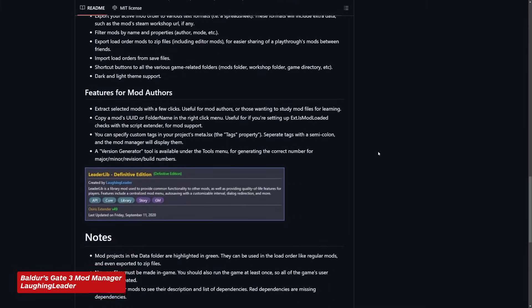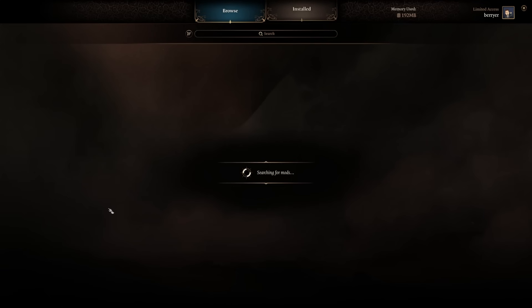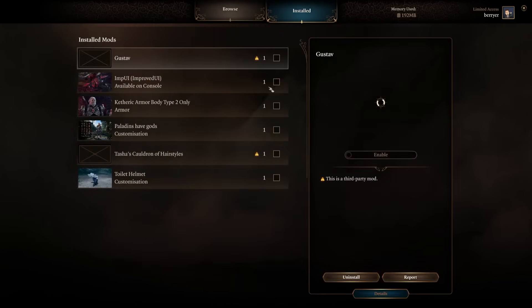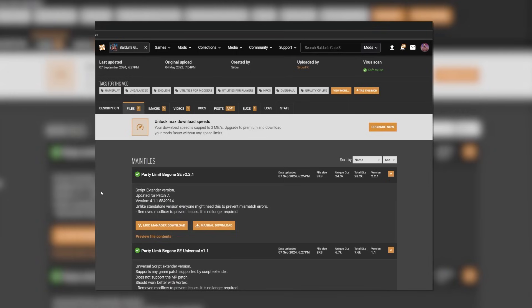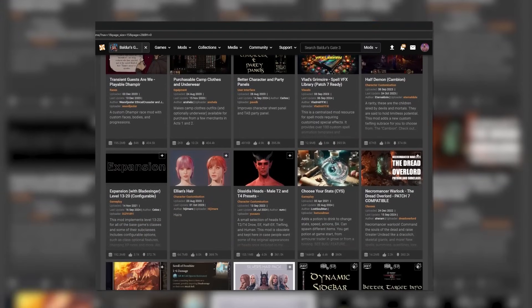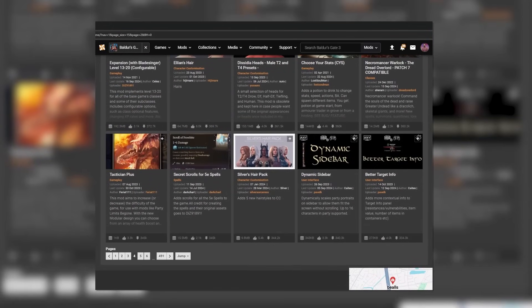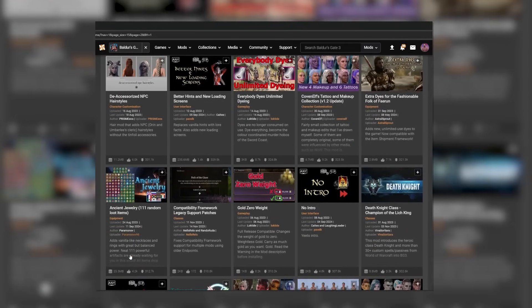If you have issues with any of those steps, the GitHub page breaks it down in greater detail. Since both Vortex and the BG3 mod manager are third-party, you'll most likely run into more compatibility issues, such as mod creators not updating their mods to the newest patch. You'll need to keep an eye on when the mod was last updated, as well as posts from the creator detailing issues. But you can get some pretty wild stuff when you're not constrained by first-party guidelines, so if you don't mind fiddling with the smaller stuff, this is a great way to go.